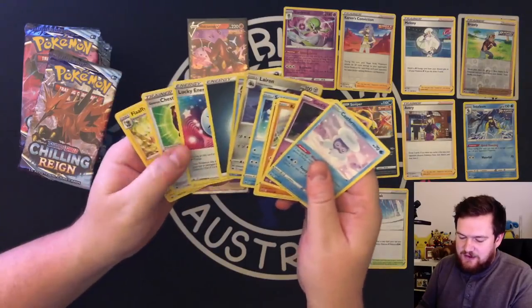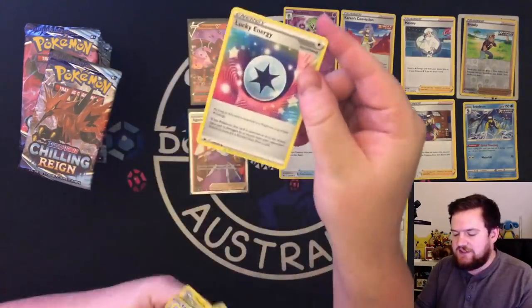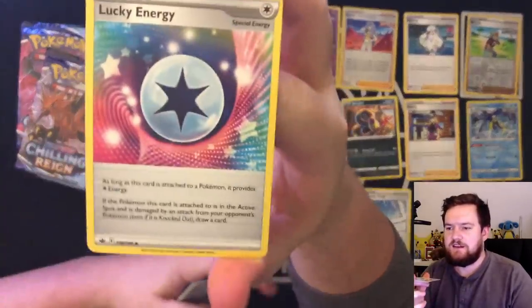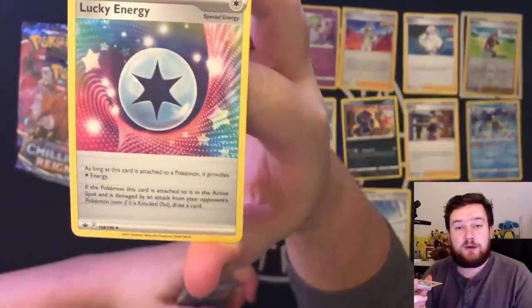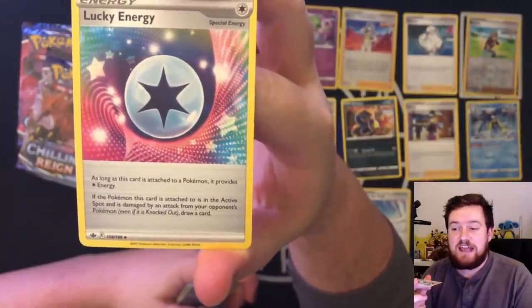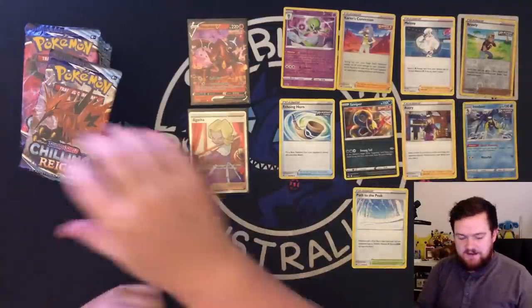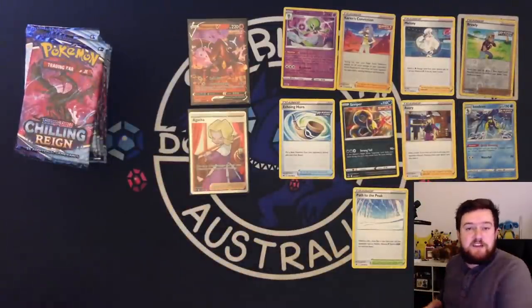Froslass and Lairon — not particularly good. Lucky Energy is cool. I'm always a big fan of special energy. As long as it's attached to a Pokemon it provides colorless energy, and if it's damaged by an attack then you get to draw a card. Neat effect — not necessarily amazing or game-changing, but definitely neat.